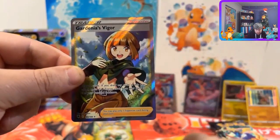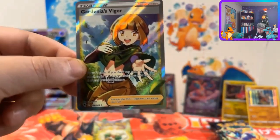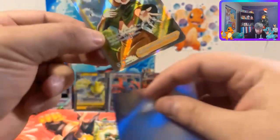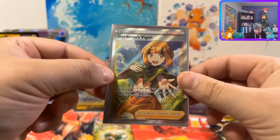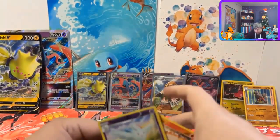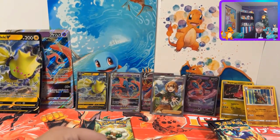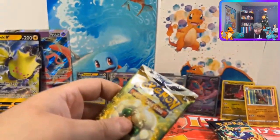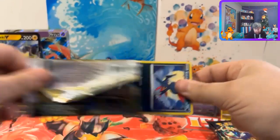Togekiss - looks like we might have something here. Let's get back on track - I'll take it! A full art Gardenia's Vigor - there we go, full art! First big hit of the video. I mean we've had full arts before and that's nothing crazy compared to all things, but it's the first big hit I have on my mind right now. Come on Brilliant Stars, let's top that if we can with some Charizard.